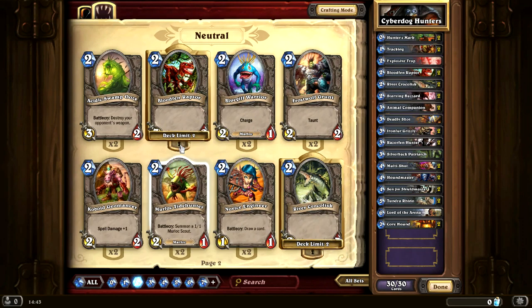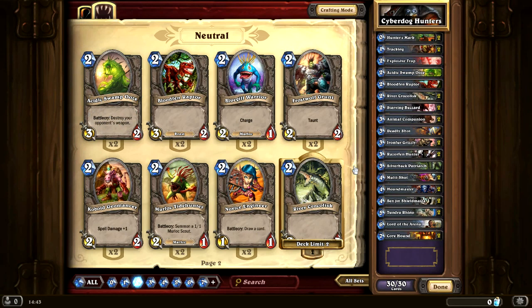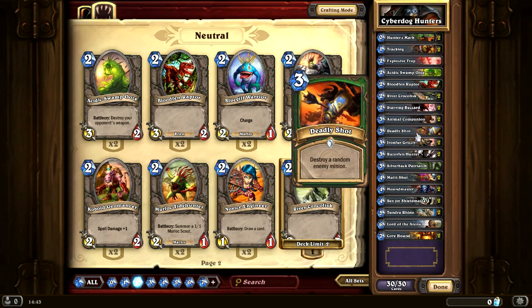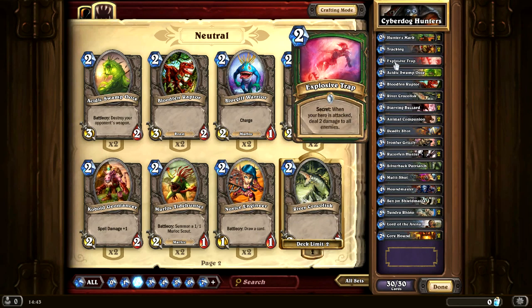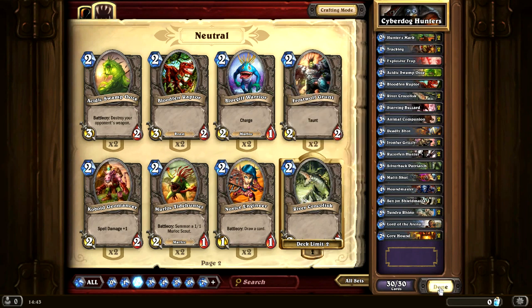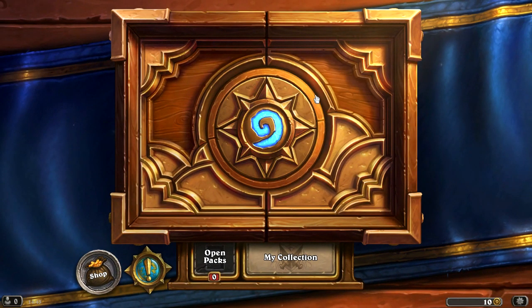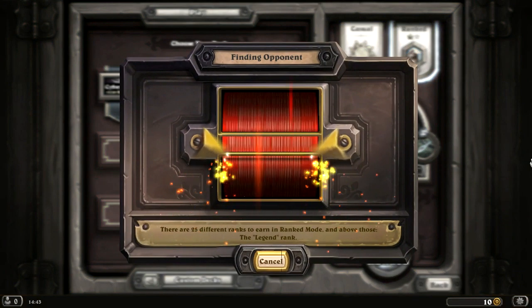I kind of think that we should have one Acidic Swamp Ooze just in case we come up against a hero with equipment that we can't deal with. So I'm going to split that up between one Bloodfen Raptor and one Acidic Swamp Ooze. This deck is looking pretty good now — we've got Explosive Trap and Deadly Shot, which destroys a random enemy minion. What I would like is another one of those Trap Cards, because that looks absolutely sweet for board clearing. Looks like we've got another chance here to play a ranked battle.